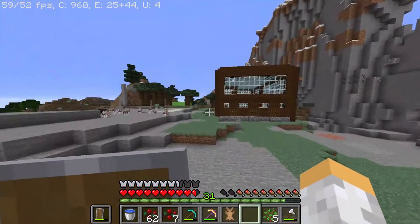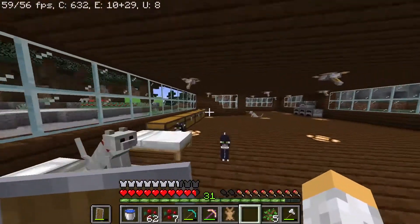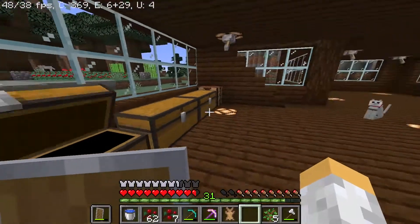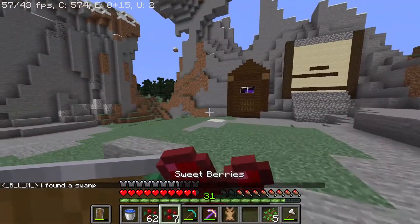We have a nice nether portal — it goes into Basalt Delta — and we have a nice mansion here. Most of my loot is tucked away somewhere safe. I can't show you guys in case the other members are watching. It's supposed to be safe from them. If they watch this video, I don't want them to know where all my stuff is.